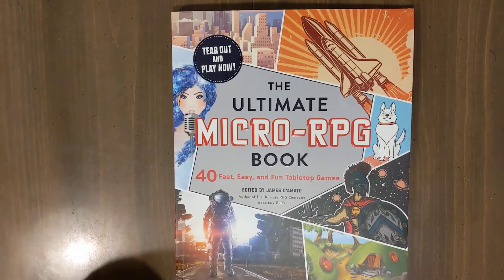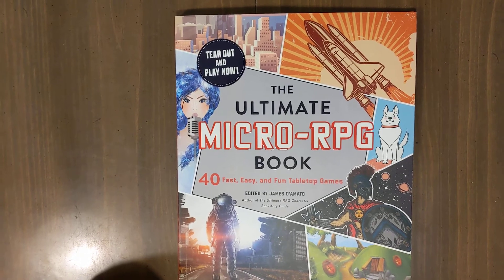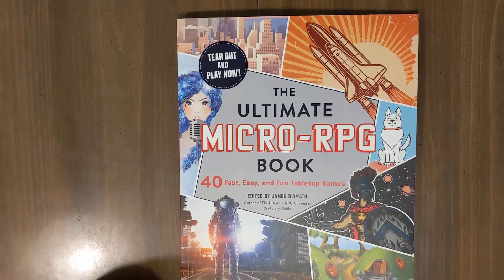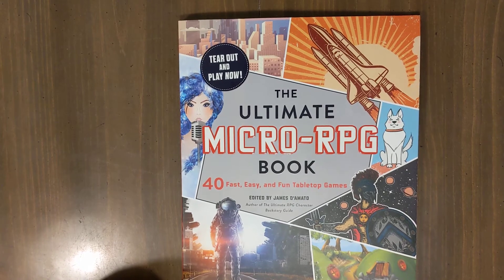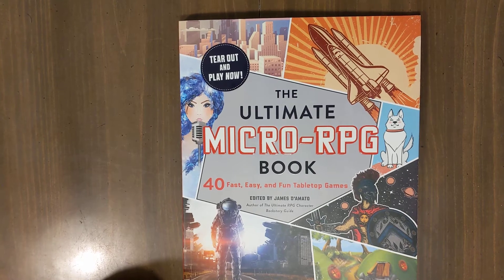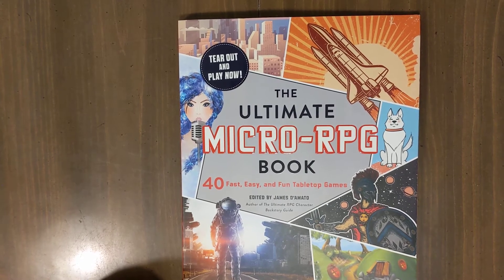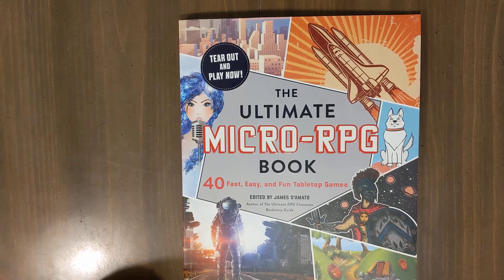Hi, this is Scott Garibay, and today we're going to talk about the Ultimate Micro RPG book. What I want to talk about today is the silver standard games that are in this book. There are 40 games in this book, and what I'm talking about today is: if you choose to purchase this game, how should you experience it? What game should you play first, second, third — and what game should you play never?